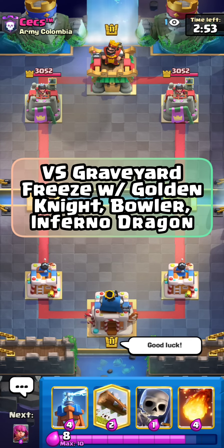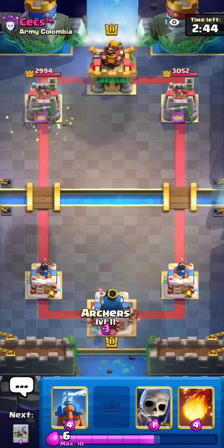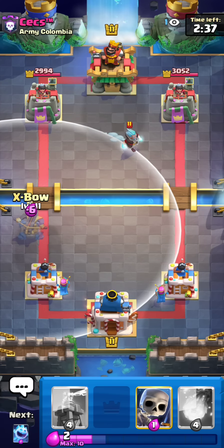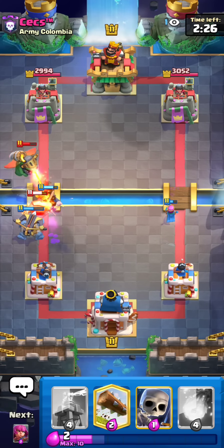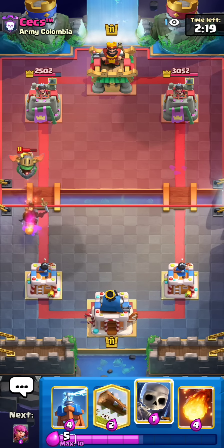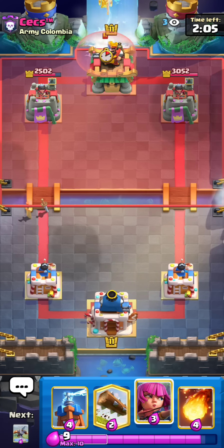Alright guys, into our next game. I'm just gonna cycle a log first play. This GT has been really chill so far — haven't really taken many losses. I've noticed GTs are so fun right now because there are no evolutions, and evos kind of make the game unbalanced, so it feels like the old state of the game. He goes for the golden knight — gonna knight in front as well, nice catch. I could skellies, I should have. Let me just expo. He goes ice spirit, so yeah, another cycle deck.